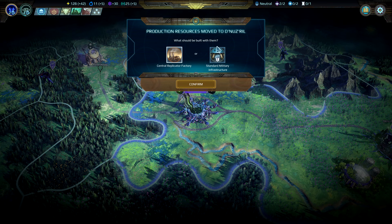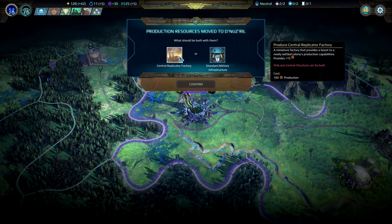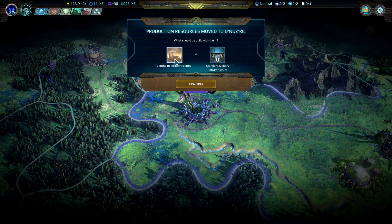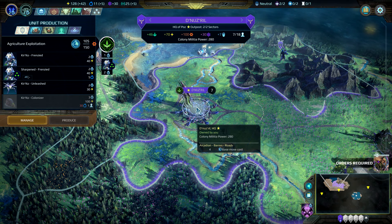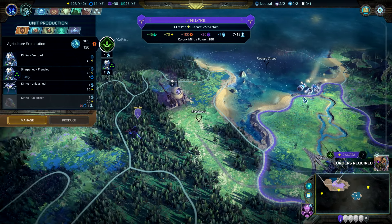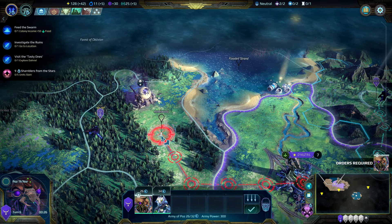Production resources moved to Dnuzril. What should we build? The central replicator factory, I think — we don't need the standard military infrastructure yet. Let's go for that. The resources — soon it will grow and then we can claim one more sector. Either Flickawick Ridge or probably rather Rebelwood.